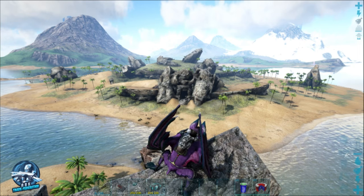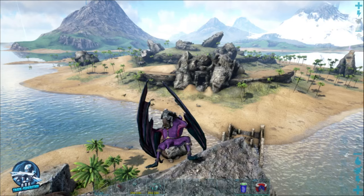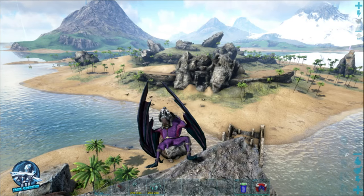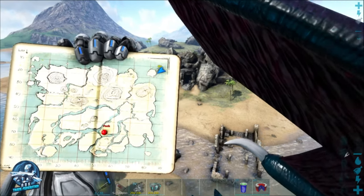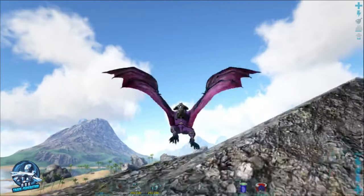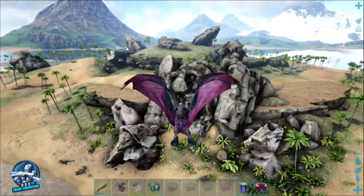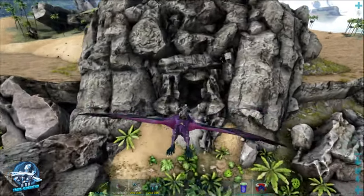Hey everybody, Ruin the Gaming Dad from the Arc Trade Federation. Today we are on the Island going after the Artifact of the Devourer. We're over here on Carno Island, right on the backside of the island. You can actually see the cave entrance in front of us. We're just going to take the Desmodus in, then land and gear up a bit and show you what we've got to take this cave on.